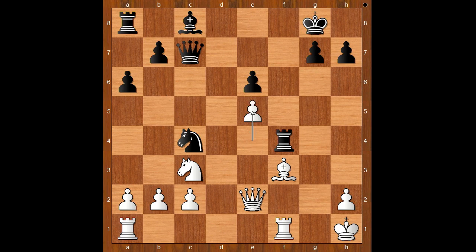Black to move. Naturally, Filip wanted to develop his pieces and he played bishop to d7. White to move. Please pause and find the killer move that Gela played in this position. White played a move and black resigned — the move is this amazing knight to d5. Another monster knight.